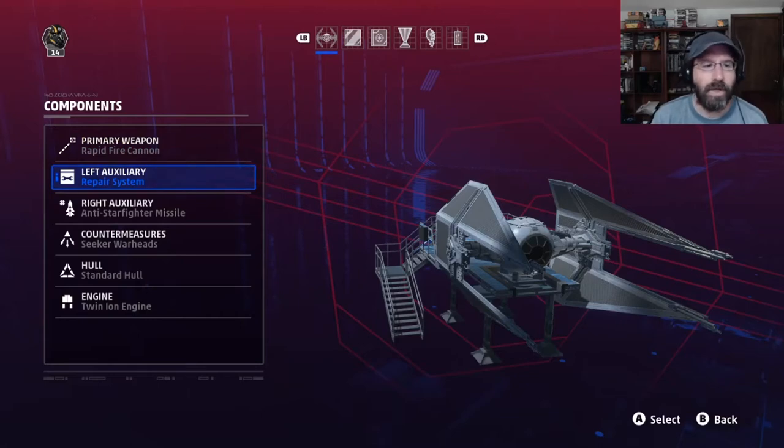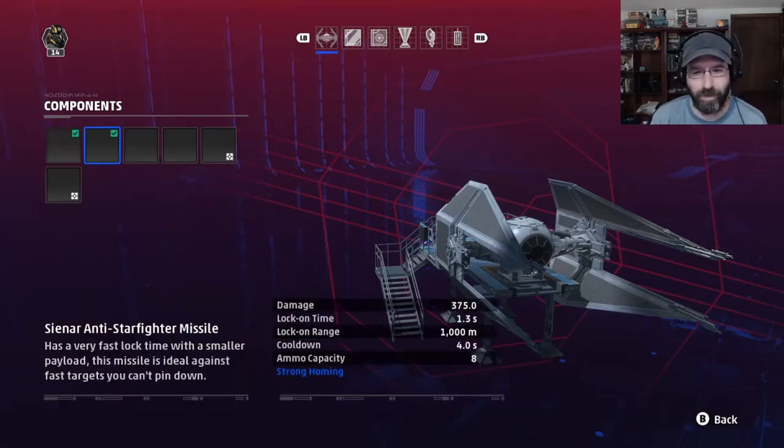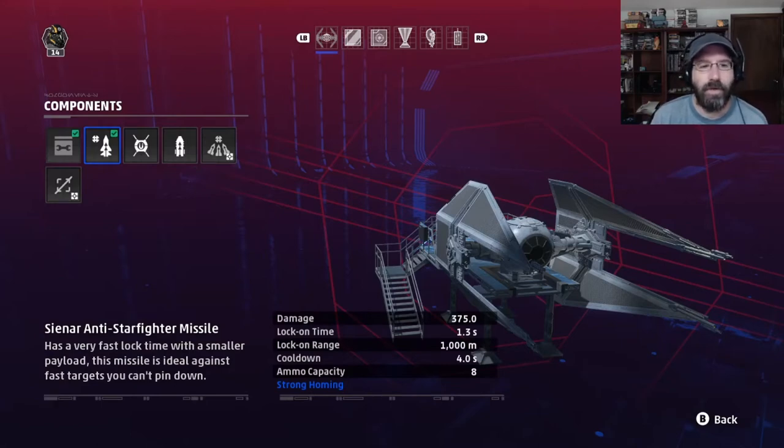For our left auxiliary, we're going to be using our repair system. That's really essential for your fighters, especially on the Imperial side where you don't have any shields to regen back. For our secondary auxiliary — our main damage auxiliary — we're going to use the Sneer Anti-Starfighter Missile. Decent damage, good quick lock-on time, long range, four second cooldown. It's not a bad system. Travels fast, has strong homing. It's a nice additive damage to your blasters.